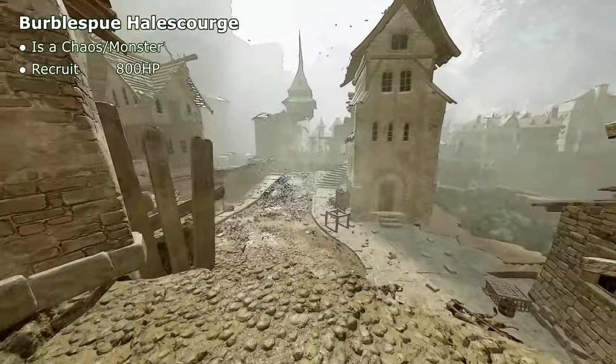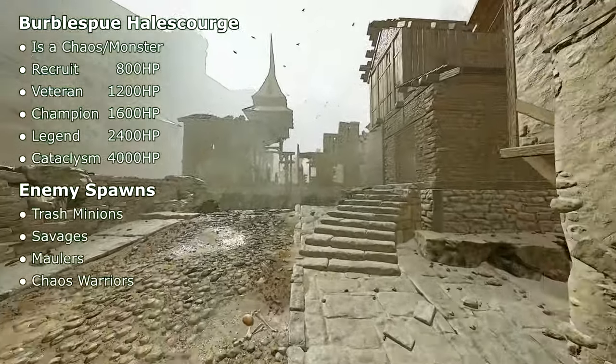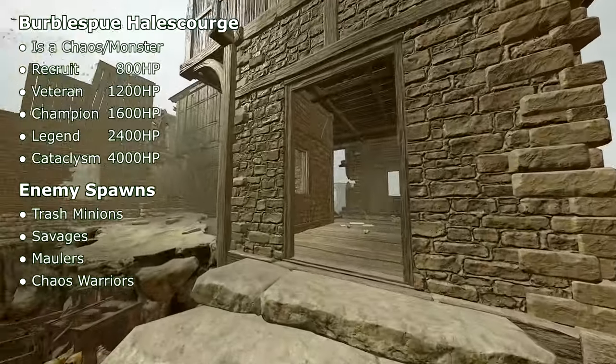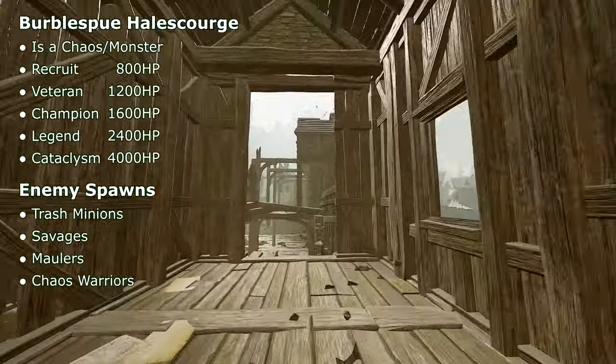First up we have Purple Spew Hail Scourge, who is a chaos monster in terms of his faction and armor class. I've listed his HP pool by order of game difficulty on the left side, as well as the list of the enemy minions he has the potential to spawn.